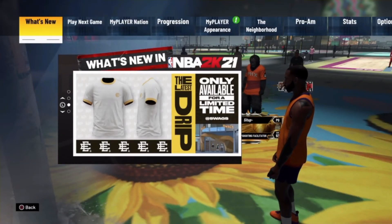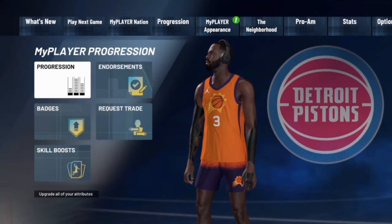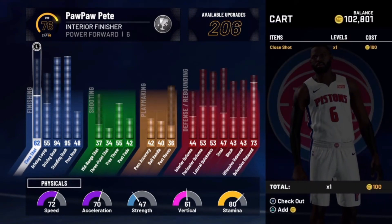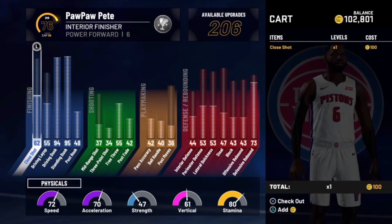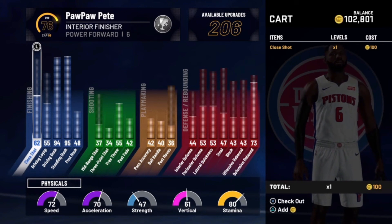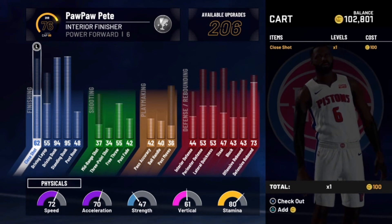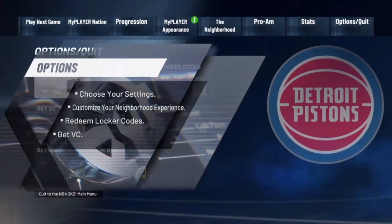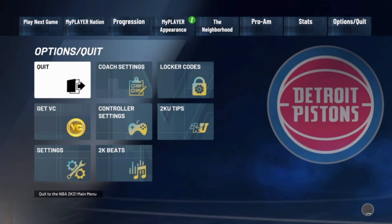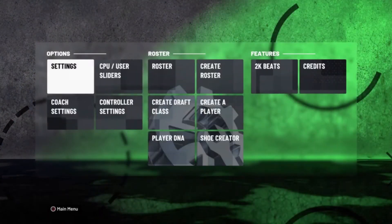This is going to be two VC glitches combined into one, because you cannot spam the Cage VC glitch on its own. After you join a friend you'll be loaded into the Neighborhood, and you will get VC — just make sure you do not spam it more than once at a time, because if you try to do it two or three times in a row you won't get any VC. After that, go back to the NBA 2K21 main menu.